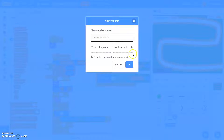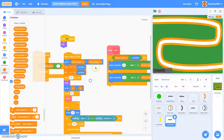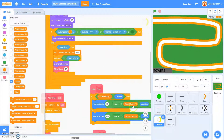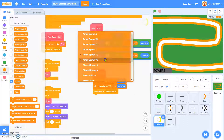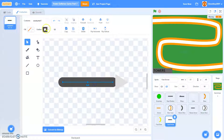We'll make two more variables called 'Arrow Spawn X3' and 'Arrow Spawn Y3'. In here we'll change this to 3 seconds, and Fast Bow — put in Arrow Spawn X3, Arrow Spawn Y3. In the arrow we'll change this to yellow.